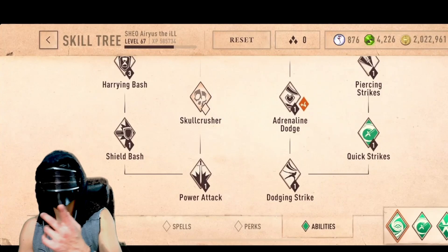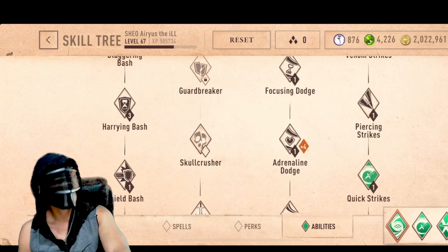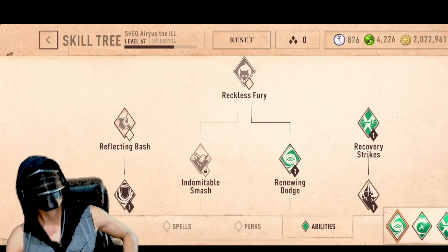Power Attack I have a point in because I also use Shield skills. I would recommend putting one point in each. I put some extra points in Harrying Bash because that long timer really messes up some builds. Staggering is a good stun, and Shield Bash is a good low-cost skill when you want to reset your high block — which all Shield skills do, but this one is at a lower cost.